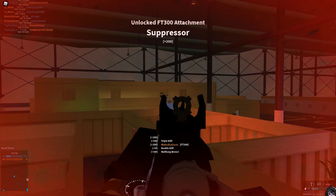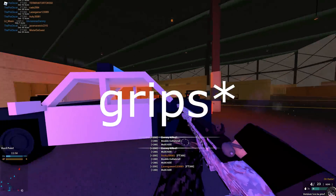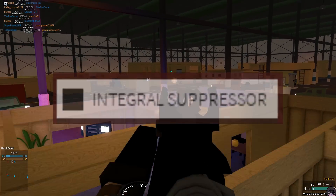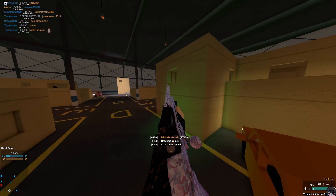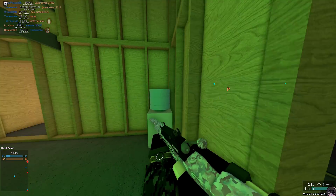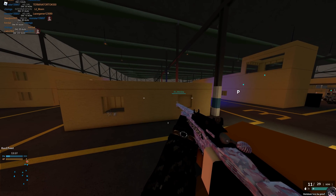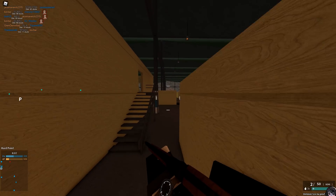The FT-300 sniper rifle is a little special because of its high customizability. There are special stocks that give you permanent steady time in your scope, integral suppressed barrels, a long barrel, and four different conversions. The 308 conversion makes it able to one-kill up to 132 studs, and with the marksman kit you get 10 bullets, making it like a slightly weaker Intervention. It's a pretty good sniper rifle.